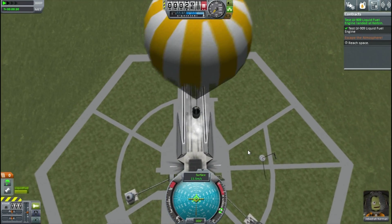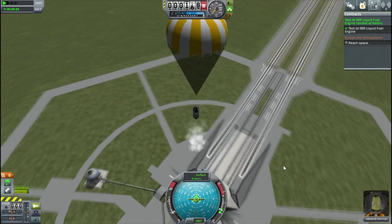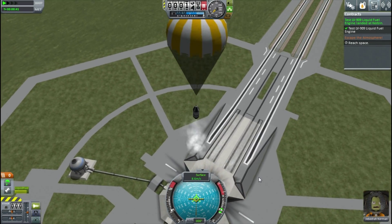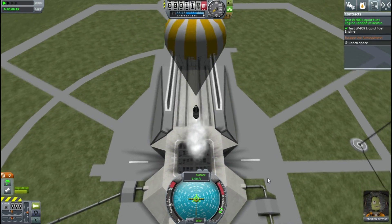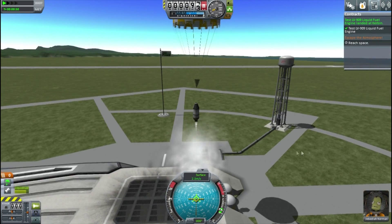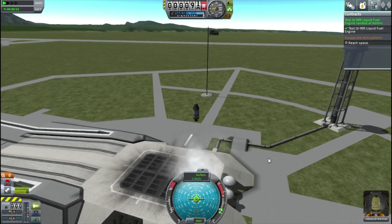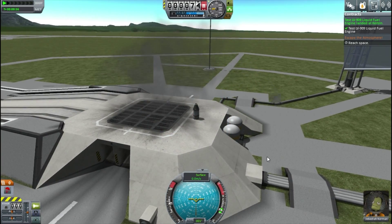That was not intentional - I forgot to drop my engines. I decided to coast lightly down so I can save all the parts of the ship and stop myself from wasting credits, so I'll get a refund on it all. However, coasting down nice and lightly, almost there - and the parachute disappeared, and kaboom.